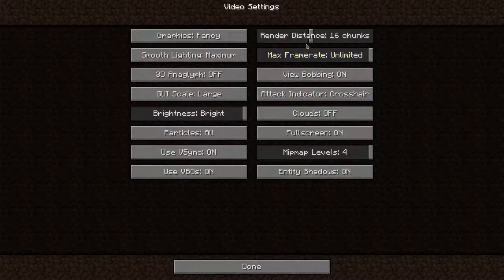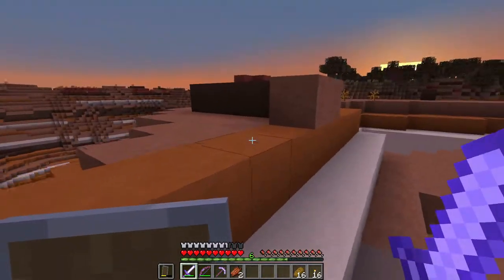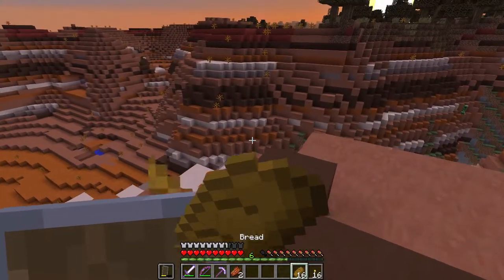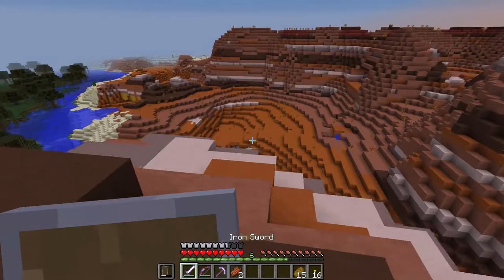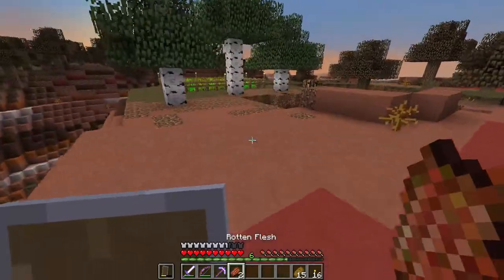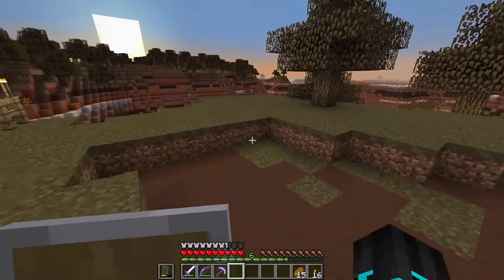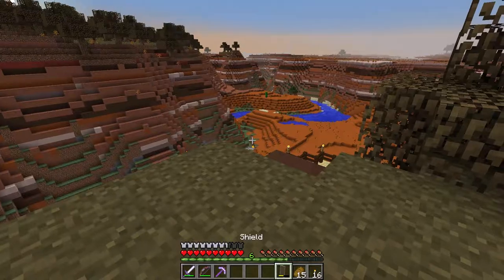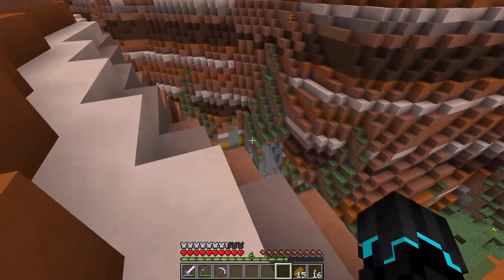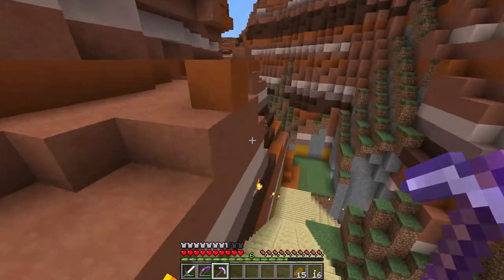I know there's a desert over there, we got this mesa biome, and it's at 16 chunks. There could potentially be a temple over there - I'm not sure, but that's one of the things we'll have to go exploring and search for. I think that will do it for this episode. I know it was a short one but we got all of our tools, armor, and weaponry enchanted, which was the main goal.